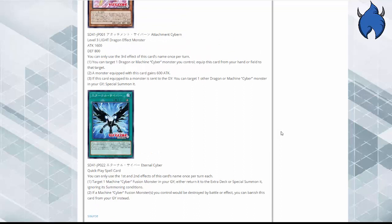Next card — Eternal Cyber. It's searchable. Quick-play spell card. Once per turn, you can target one Machine Cyber fusion monster in the Graveyard: either return it to the Extra Deck or special summon it, ignoring its summoning conditions. Also, if a Machine Cyber fusion monster you control would be destroyed by battle or effect, you can banish this card from the Graveyard instead. It's like a Cyber Eternity Dragon sort of effect. I was kind of thinking it was going to be an actual fusion card, but it's a quick-play — not bad.